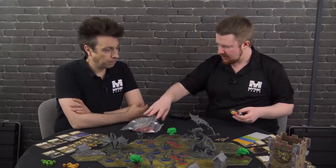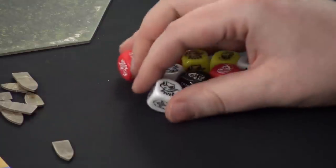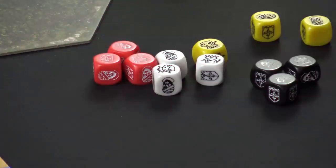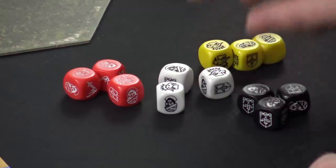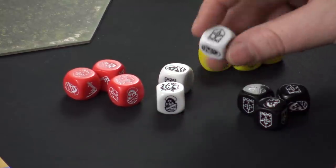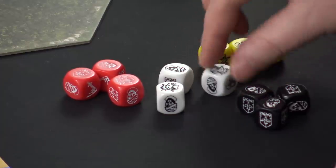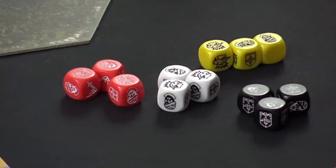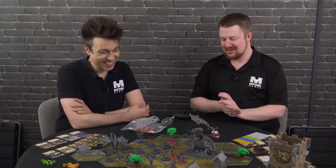Talking about dice — everybody knows what these are, and if you don't, there are a few differences to note. We have four different types: red, white, black, and yellow. Different units roll different types, and each dice has different faces — some don't have any kills. The white dice are for basic peasant militia, lightly equipped units — they don't have any potential to kill at all. They have a blank, but also two shields, two disrupts, and one push. They're generally solid all-round dice, but you're never killing with them.